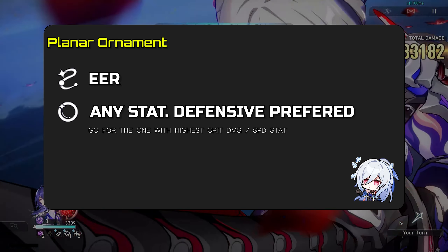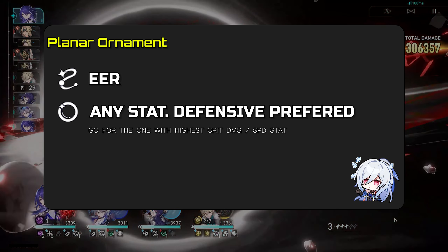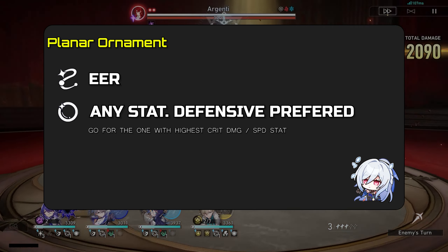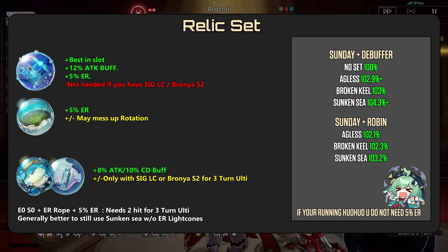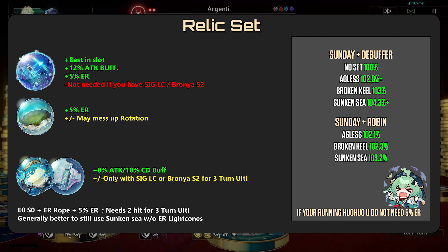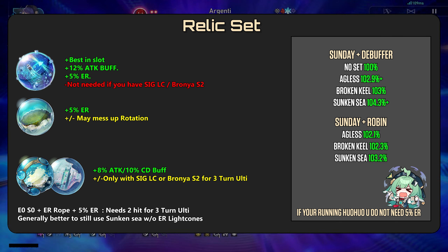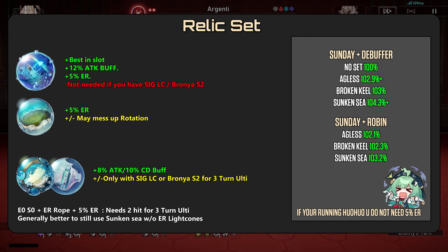Planar Ornament: Rope — Energy Regeneration; Orb — any main stat with the most amount of crit damage or speed. For the Planar Set, players should run the 5% ER Planar Set to get a 3-turn ultimate, even if it requires you to get hit twice. But if you have Bronya's S2 Light Cone or Sunday's Signature LC, you don't need the 5% ER Planar Set bonus — you may run Broken Keel, Ageless, or even Rainbow sets if they have triple S-tier crit damage. Overall, for those without his Signature Light Cone or Bronya's S2 LC, the best in slot is Sunken Seas.